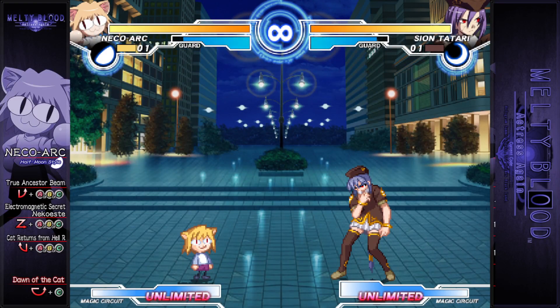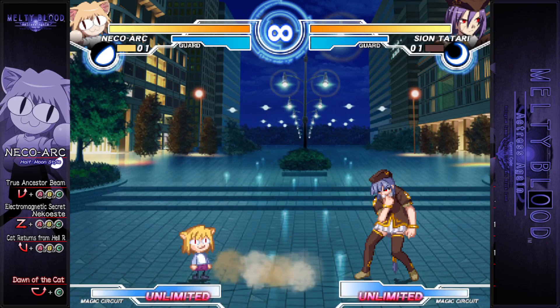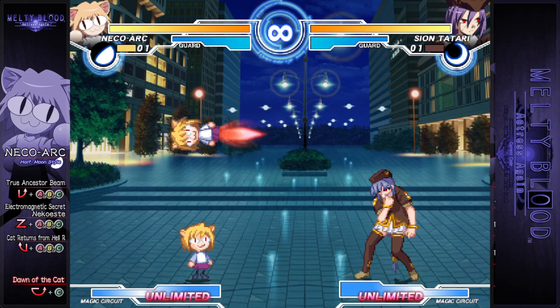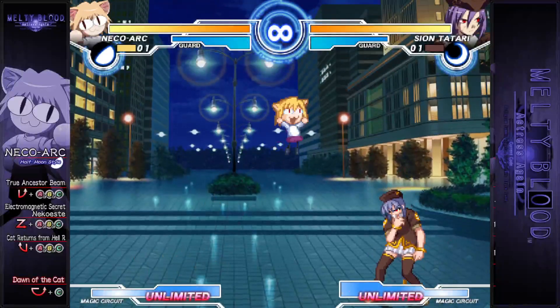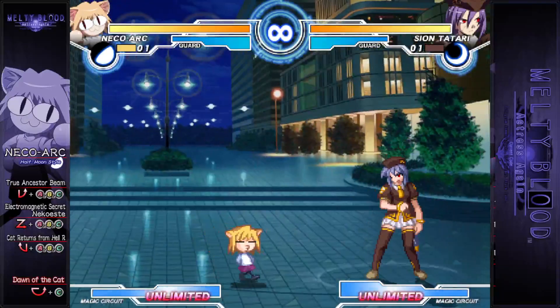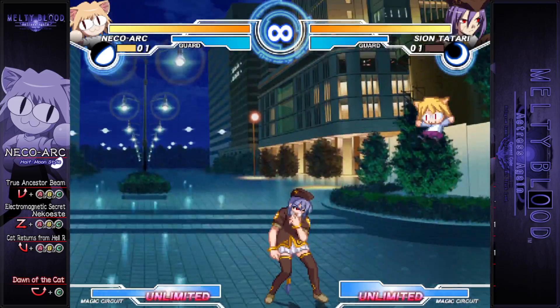Half Moon Neko Arc lacks 421, and although I can't prove anything, I think 22B is less reliable. In exchange, she gains a new aerial version of her 236. In addition, Neko's game plan — if you can even call it that — works best with Crescent Moon, so anything less than that is not worth using.